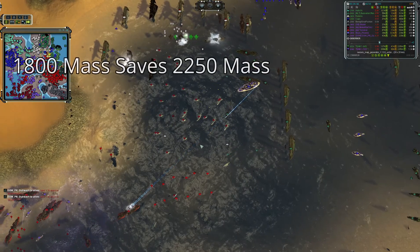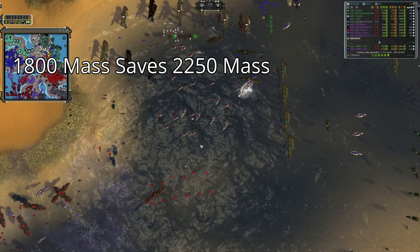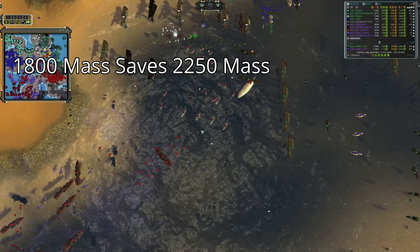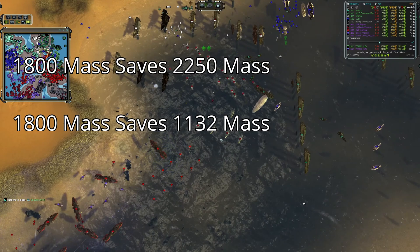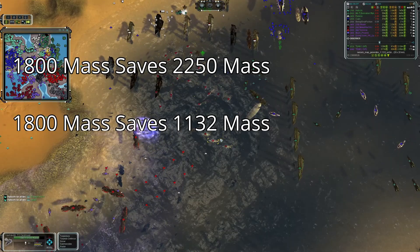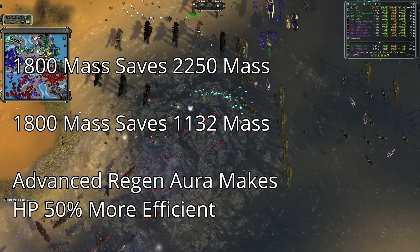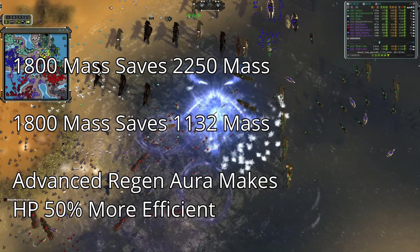For the 1,800 mass investment for the advanced regen aura, you're getting a fully healed destroyer saving 2,250 mass — the most simplistic way of looking at it. There is a huge increase in the hit-point-per-mass-invested metric, going from 453 to 1,132 mass saved instantly because of the surviving HP. Or, its overall HP efficiency increases by roughly 50%. All three ways of looking at it are pretty compelling for this upgrade.